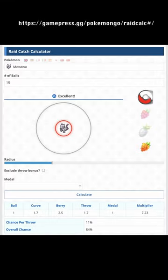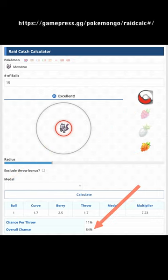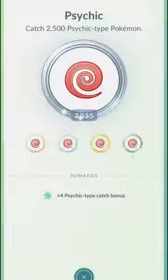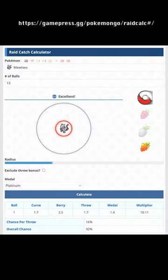According to this Raid Catch calculator, if you have 15 Pokéballs and make an Excellent Curveball Throw with a Golden Raspberry every time, you will have at least an 84% chance of catching Shadow Mewtwo, which has the same catch rate as Mewtwo. In other words, about 1 in 6 will flee. Your chances are improved significantly with the Psychic badge, with a Platinum badge increasing your chances with 15 Pokéballs to 92% overall, meaning about 1 in 12 will flee.